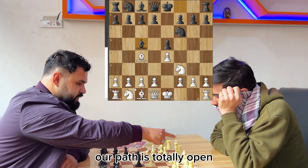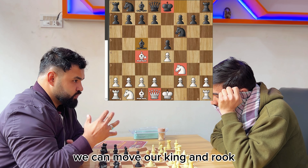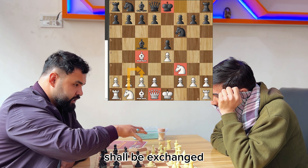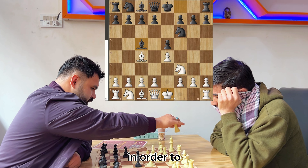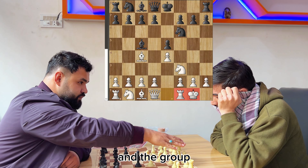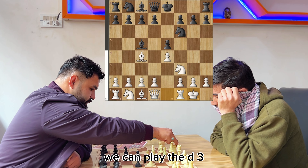Our path is now totally open. I'm telling about castling: if the path between the rook and the king is open, we can move the king and rook, and their positions shall be exchanged. We do castling in order to make our king secure and to activate the rook inside the game.